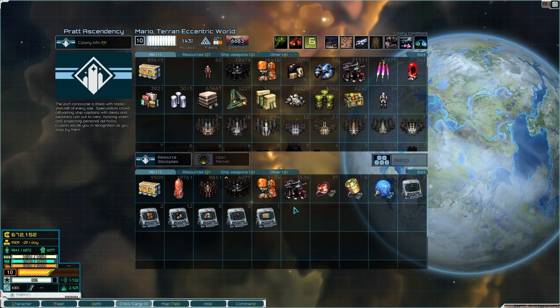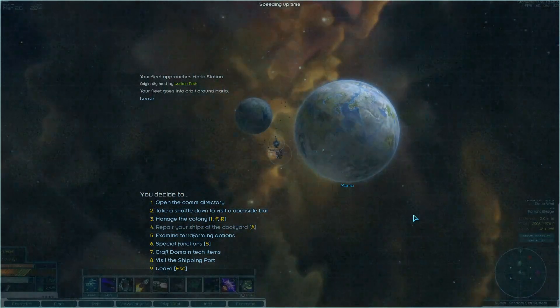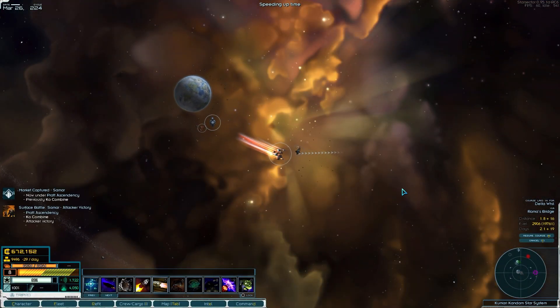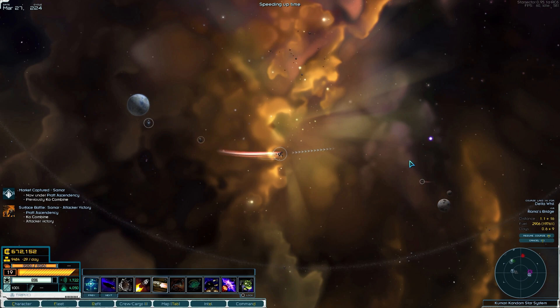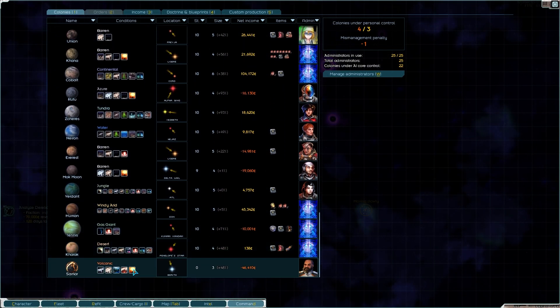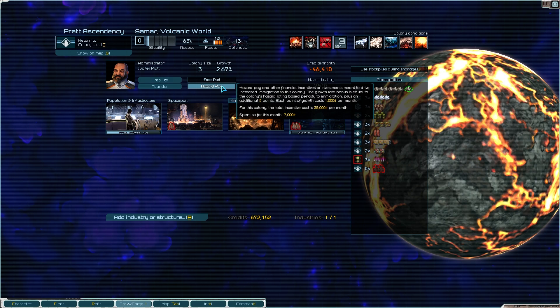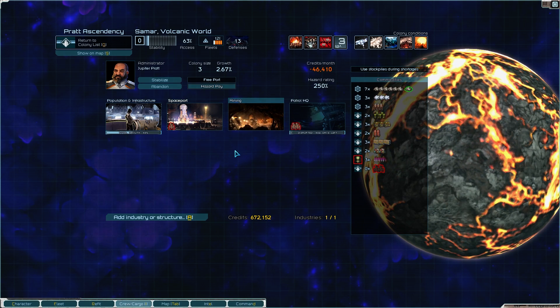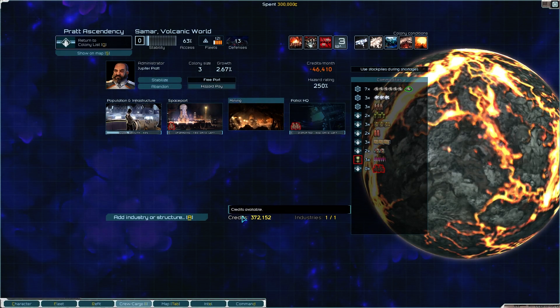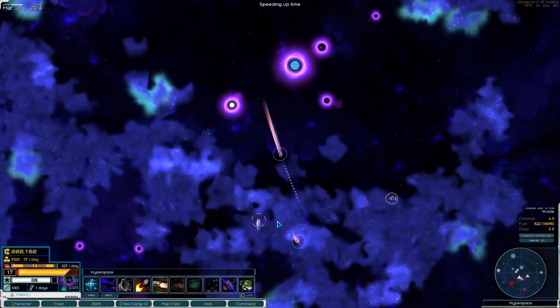I'm going to go around and install VPCs and put together more AI cores and whatnot, and maybe even create a few more Kletka simulators while we're out there. Lots of Gamma cores and Alpha cores to get this going. It looks like we have actually captured Samar, and now we are over our penalty - over our administration limit. That is a little scary. We're going to have to stabilize this real soon.